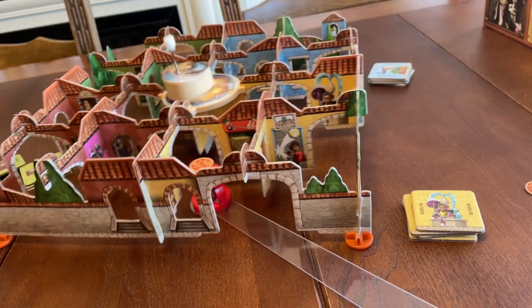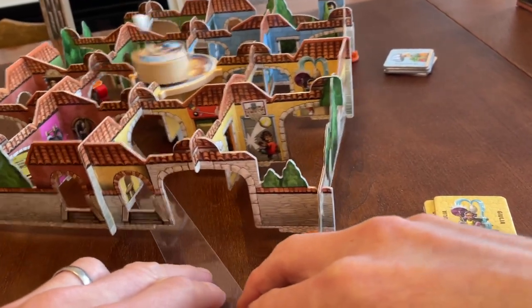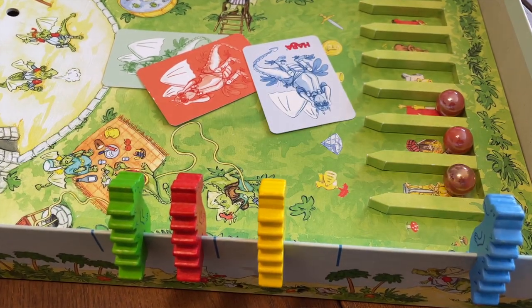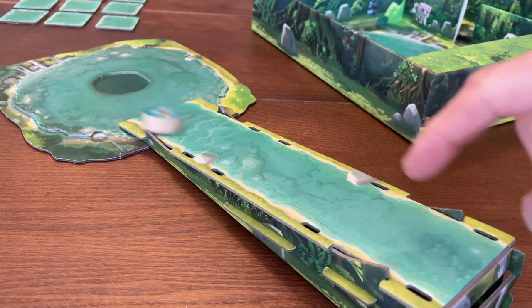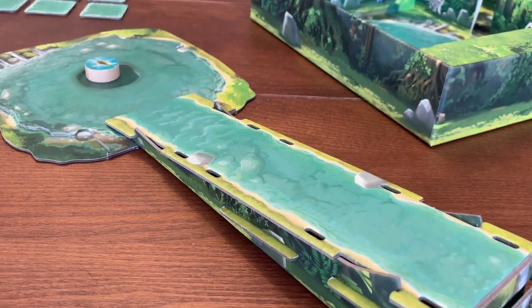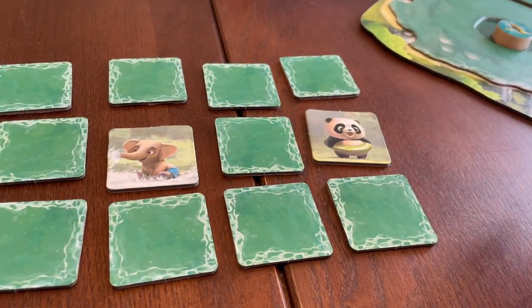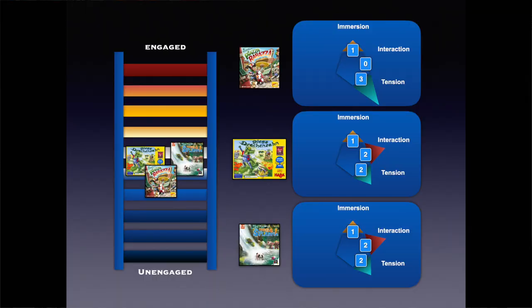The next category is challenge and stress, and this is where Piazza Rabazza excels. Negotiating your way around those shaky walls under time pressure is a pretty manic, tense affair. Diego Dragon Tooth has the tension of the reveal — which slot were they aiming for, and did I guess it correctly? And Turtle Splash has two tense moments: the flick — will it land close enough to the centre — and the reveal of tiles — do I remember correctly, or am I going to give away information to my opponents? So Piazza Rabazza climbs three, and the two flicking games climb two rungs each.